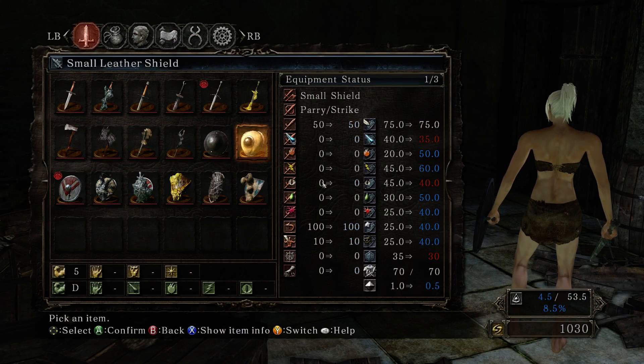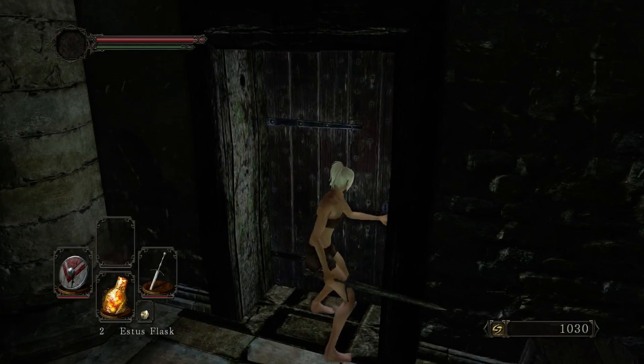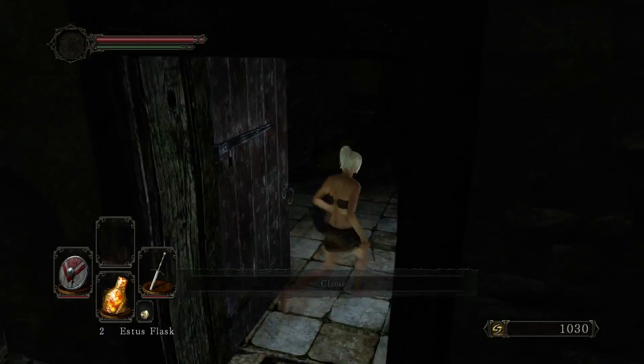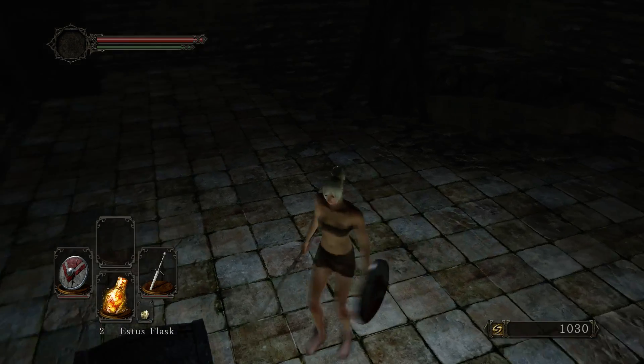Let's open the chest — small leather shield and repair powder. The small leather shield doesn't do that much interesting stuff. We still do not have a really good shield for 100% physical block, but there's going to be another chest here.